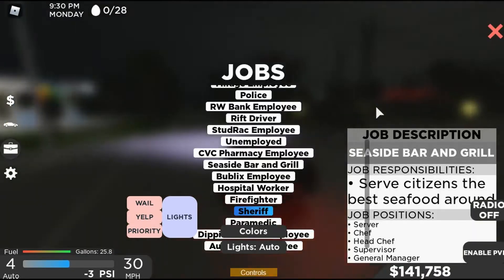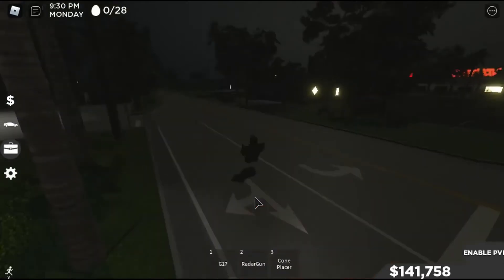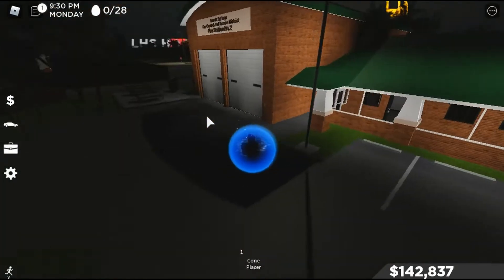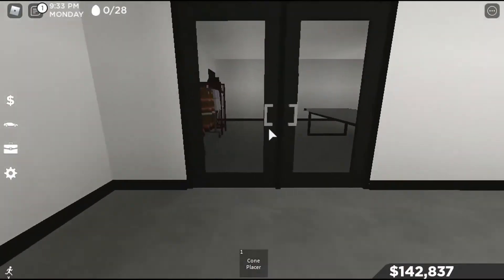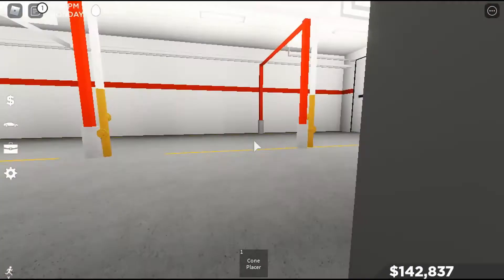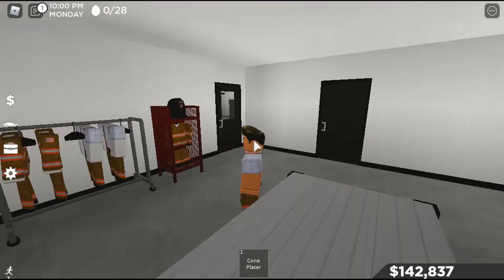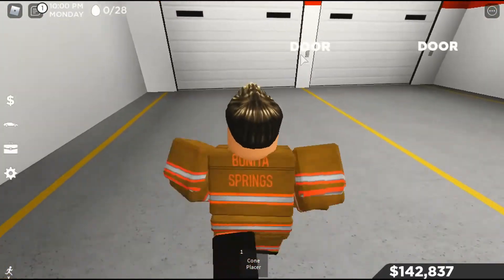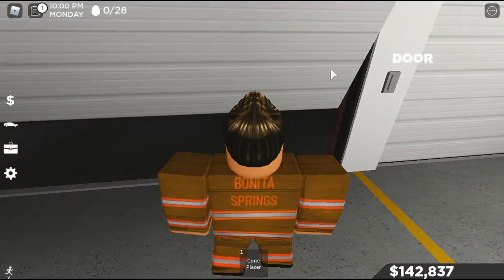Next you want to go to the firefighter job — click on that and spawn in, wait for everything to load in real quick. To actually make money you have to be inside the station here. For some reason I can't make money just driving — my Roblox keeps freezing. I think you actually have to drive around in a fire truck to earn. I also still have a cold so that's why I sound like this.